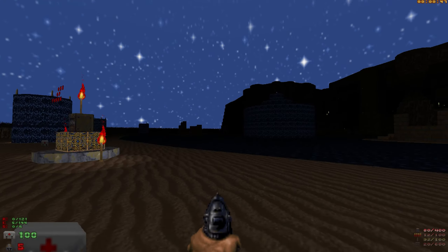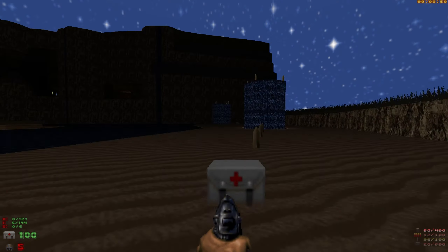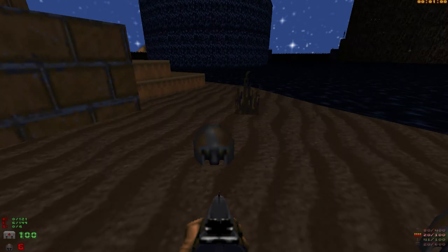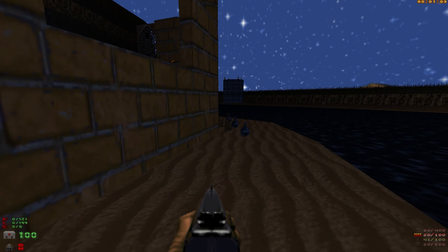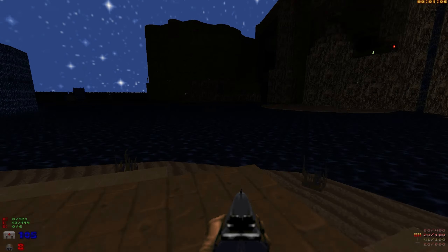So I guess we'll just walk along the beach and pick up the rockets — one of three. I wonder how many more switches there are. And there's this little broken ruin here, and items. Gotta get them items.